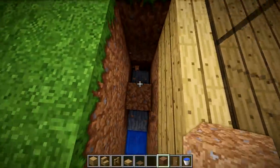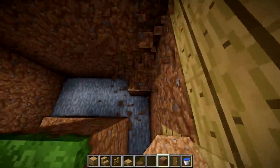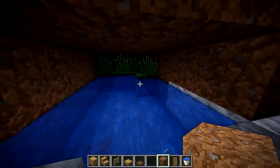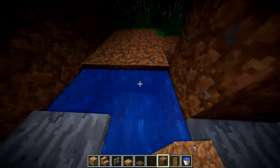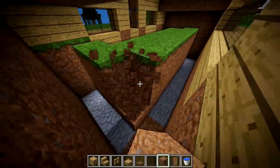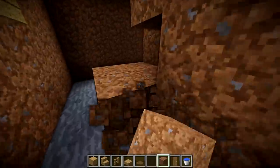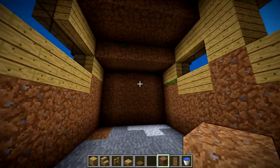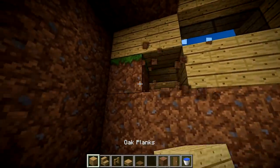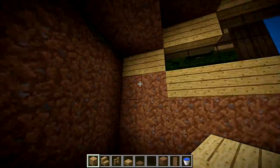There happened to be a little underground pool of water here, so go ahead and fill that in. I said I was going to cut the digging but I already went ahead and did it. On this layer we're going to fill in all of these with oak wood planks, just like this. A few of these will be modified to fit more stuff.